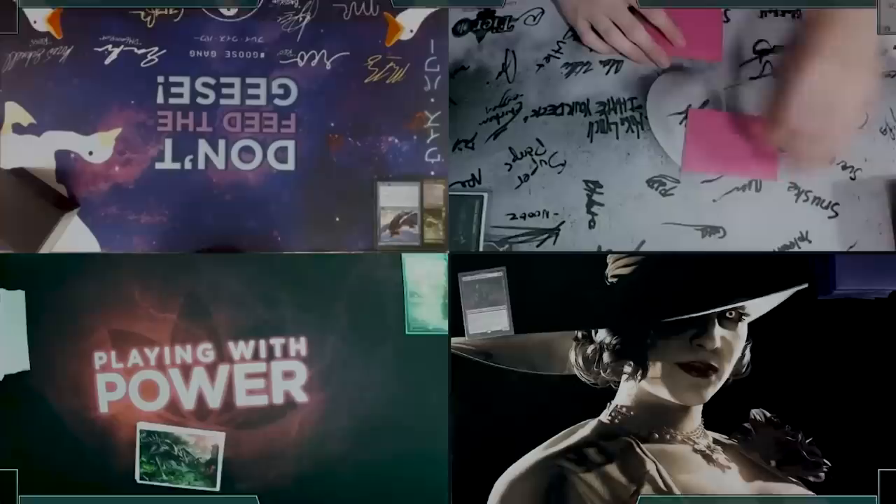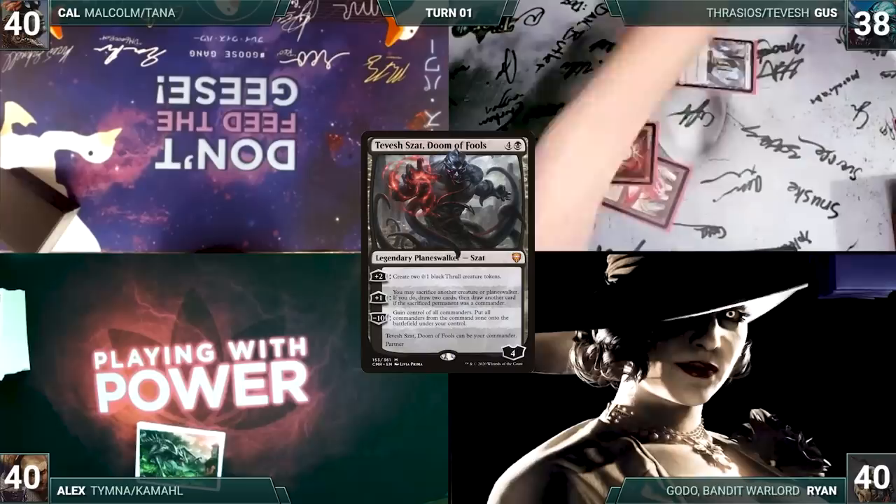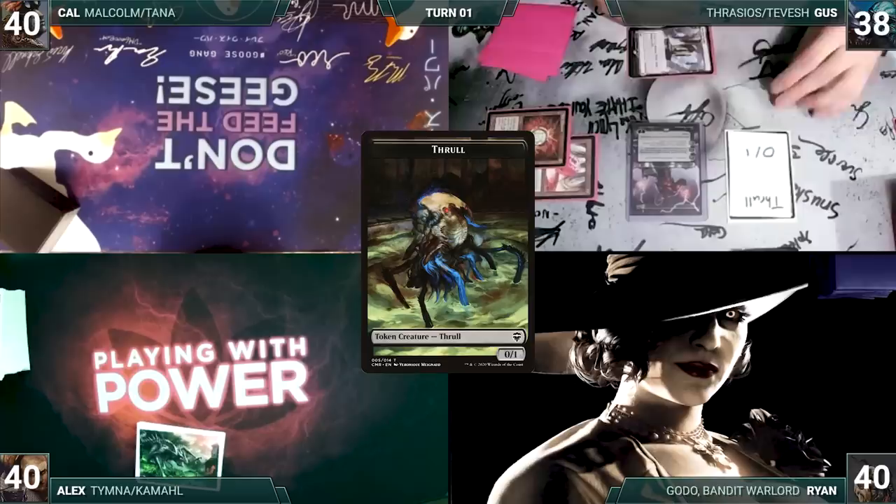Gus won the juggling competition and gets to start us off. Gus draws a card for turn and plays an Ancient Tomb. He casts a Mox Diamond, discarding Wooded Foothills. He taps his Ancient Tomb to cast Mana Vault. He casts a turn 1 Tevish Zat. He activates Tevish's first ability, creating two Thralls. After his blazing turn 1, Gus passes.